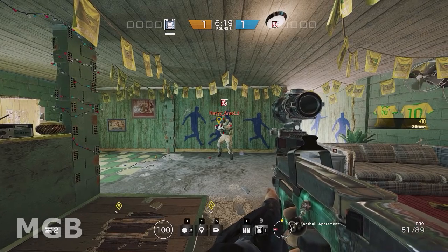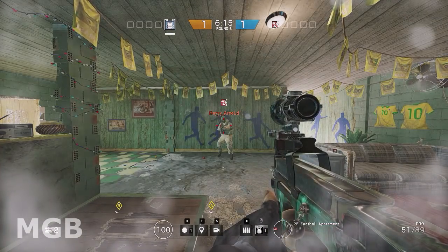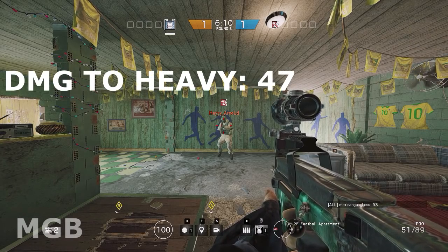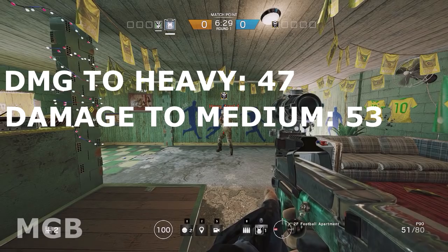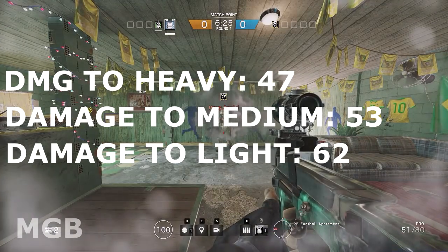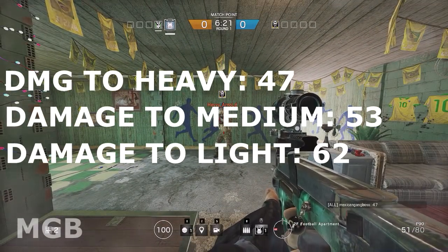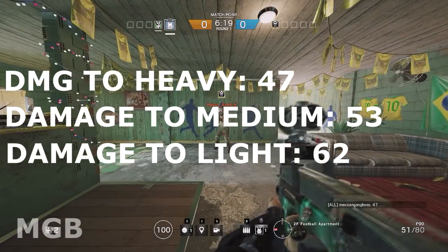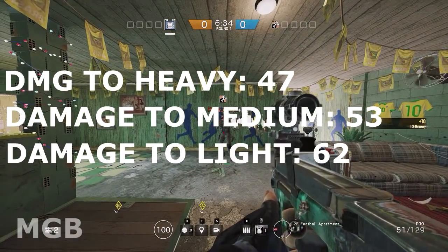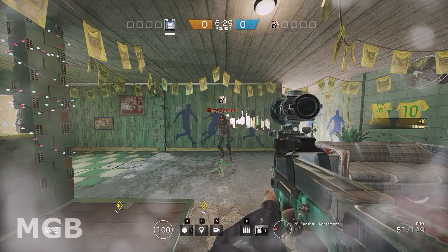Here you can see the direct damage it deals against light, medium, and heavy operators. Against heavy operators a direct hit will deal roughly 47 damage, about 53 damage to medium operators, and a total of 62 damage to light operators. The splash radius of the explosion seems to be around 3-4 meters, with damage quickly falling off as demonstrated in these examples. As you can see, on a direct impact they damage for roughly half of the enemy HP.